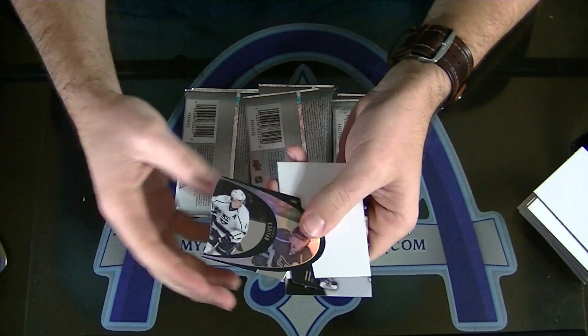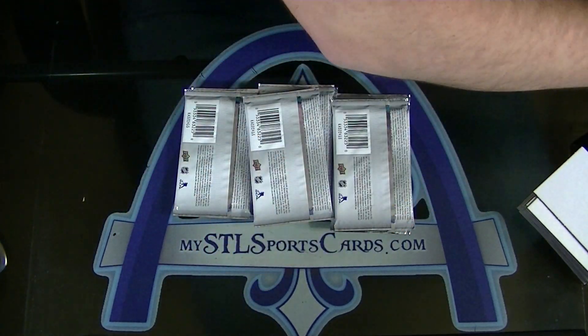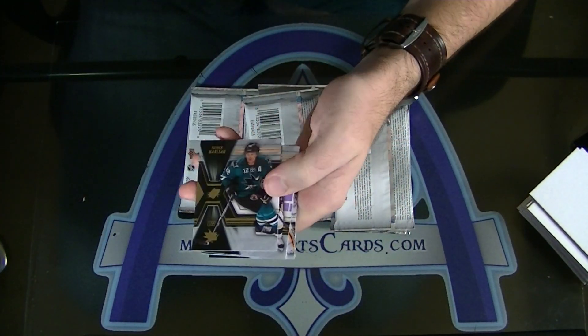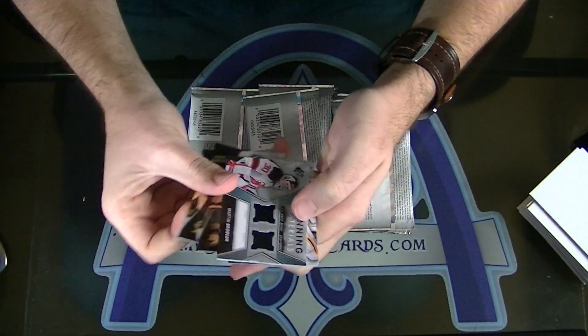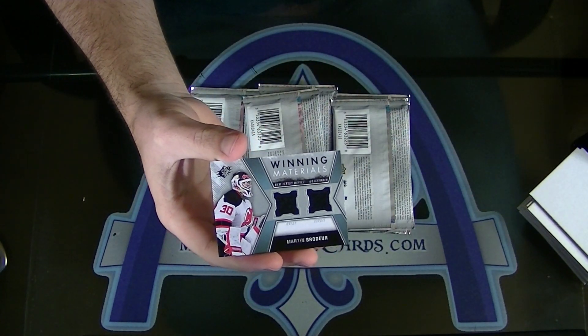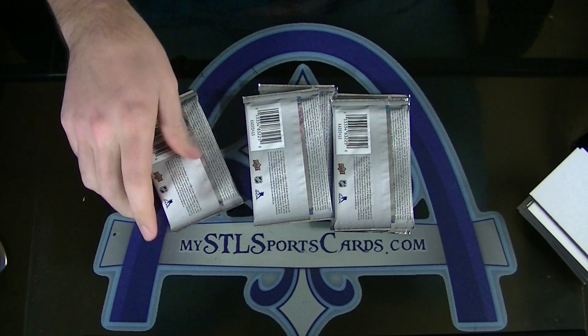Hey, we could have a big one here — come on. Anze Kopitar for the LA Kings. There's a hit — Martin Brodeur winning materials for the Devils, very nice. Tudor. Brodeur.